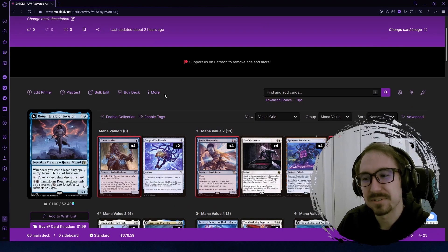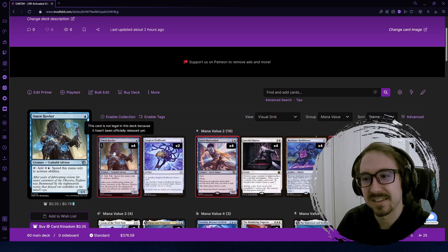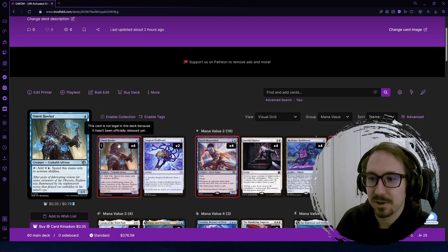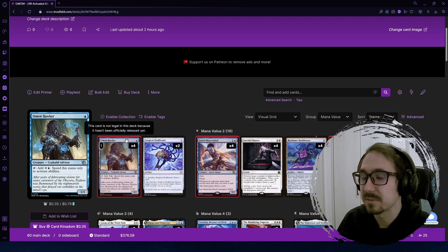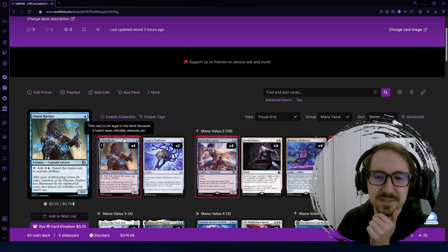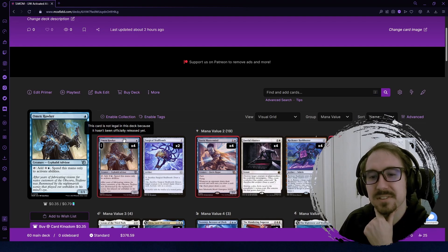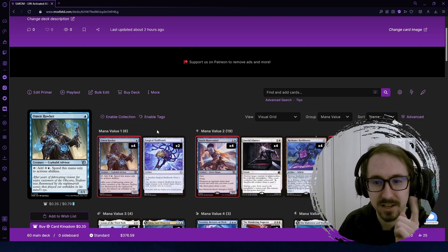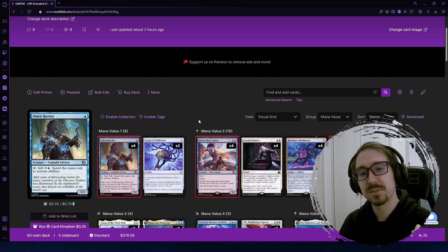The deck is built around two new cards from the set: Omen Hawker and Fairy Mastermind. Omen Hawker is a one-drop that's kind of like a Llanowar Elves, but it only works for activated abilities, and on top of that it gives you two mana instead of one — something I don't think we've ever seen before on a one-mana mana dork. So we're going to try to abuse that in this deck.